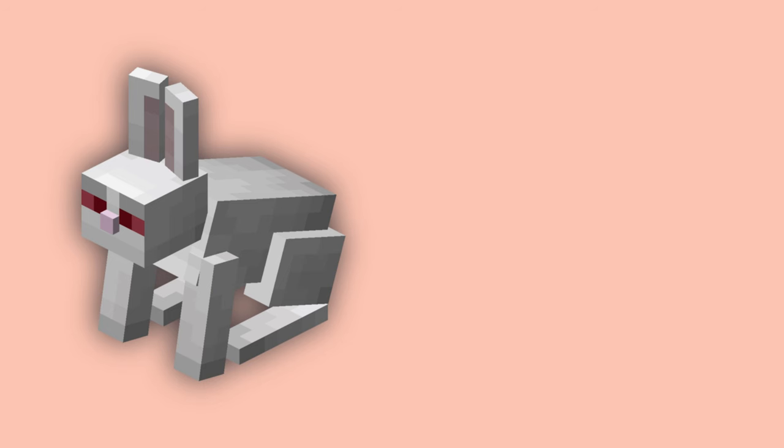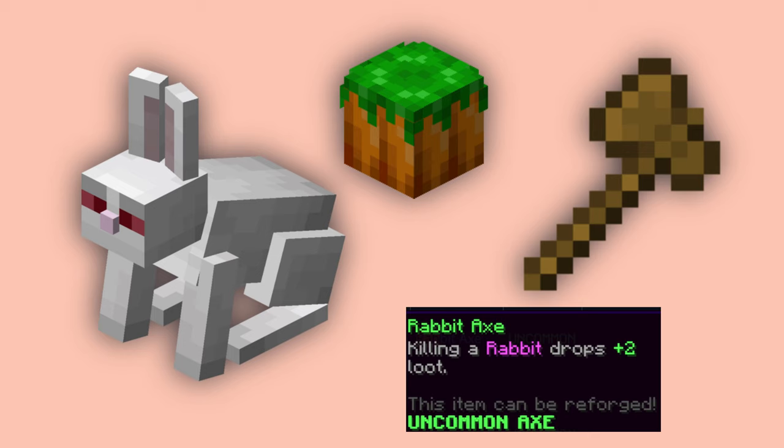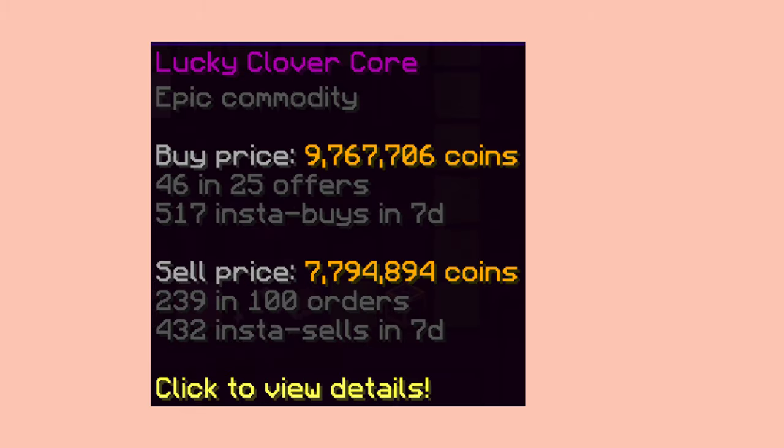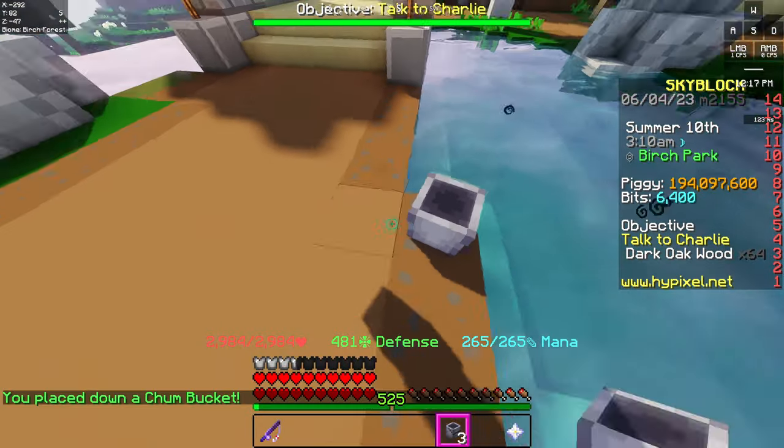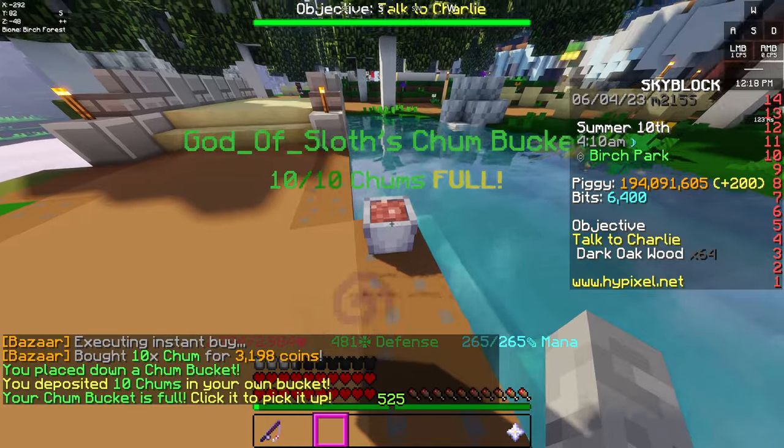You can also try to fish for carrot kings by using carrot baits, ideally slaying the carrot king with a rabbit axe. If you do this, you get 2 lucky clovers instead of 1, which you can then sell for 10 million coins each in the auction house. You can also place empty chum buckets next to you while fishing to earn extra XP and money from the collected chum.